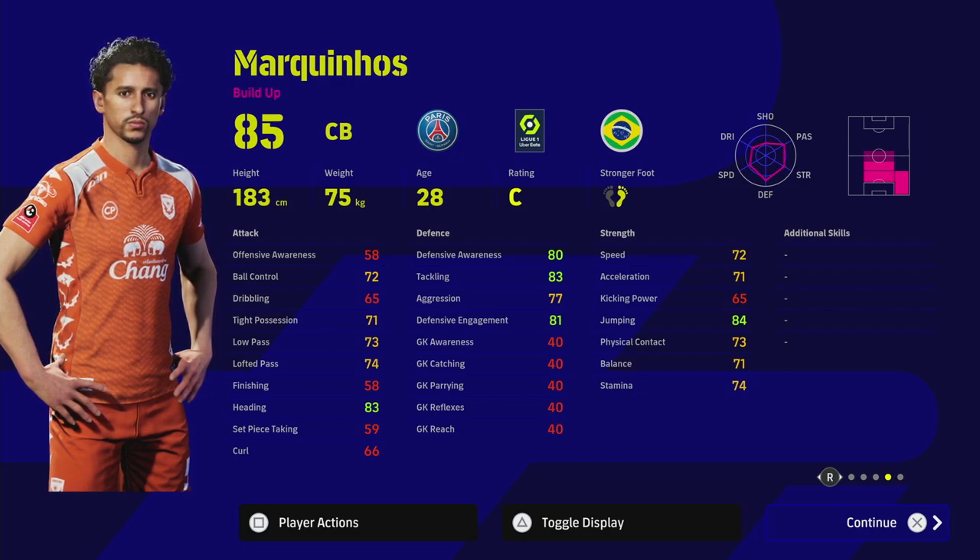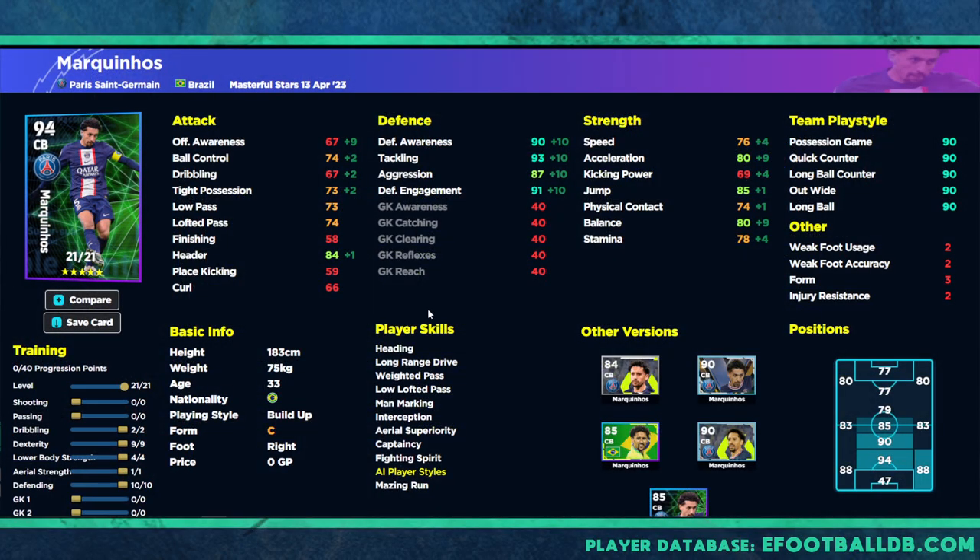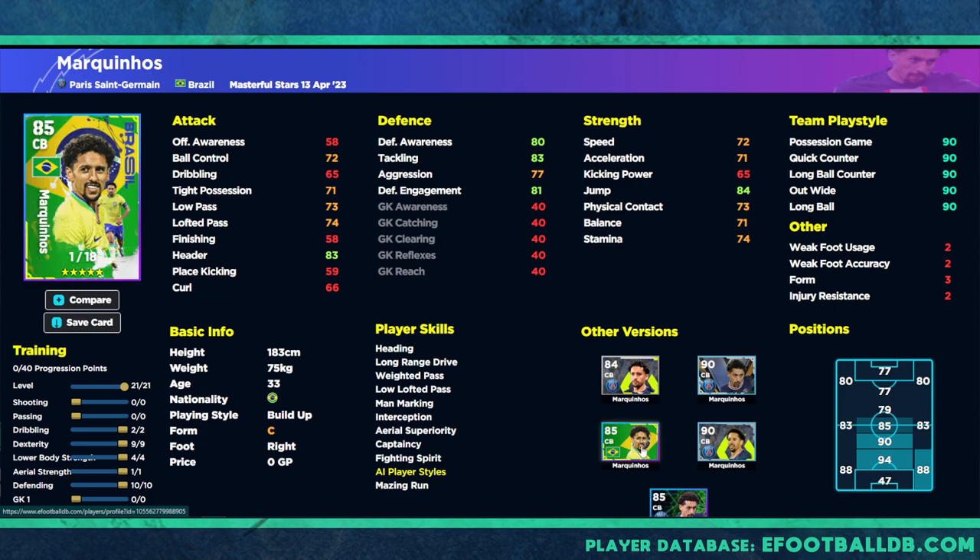We're going to go over to efootballdb.com and take a look at two different versions of Marquinhos — an absolute unit in my opinion. 21 levels to go. This is the base version: 80 defensive awareness, 83 tackling, 81 defensive engagement, and 71 acceleration. The Brazilian version is identical — this is the pack released as part of the Brazil national team special edition pack during the World Cup. This Marquinhos was a big hit with a lot of players.